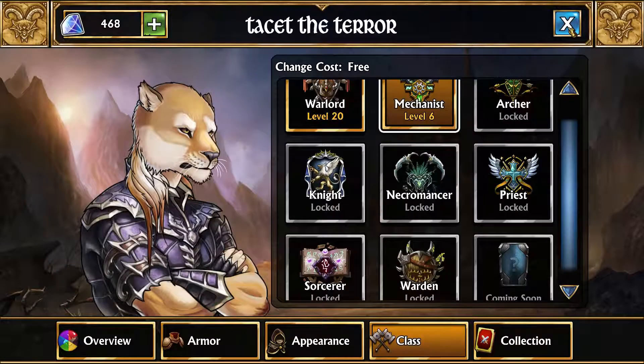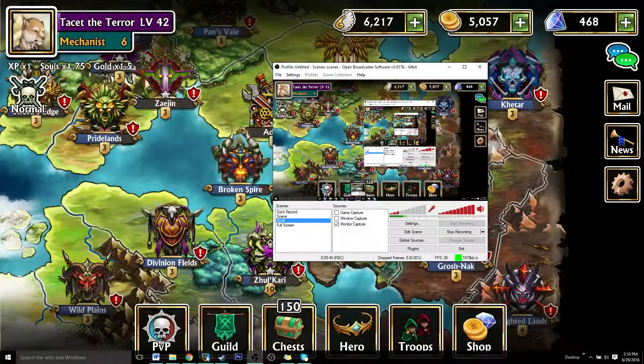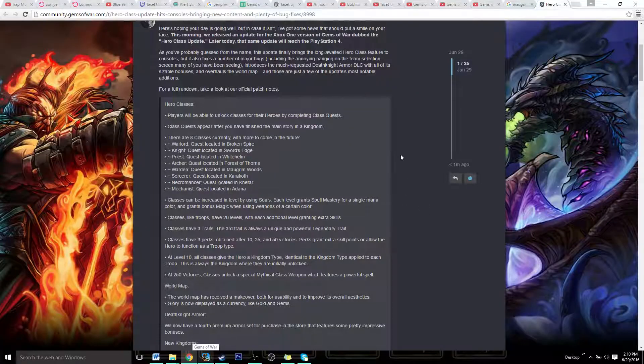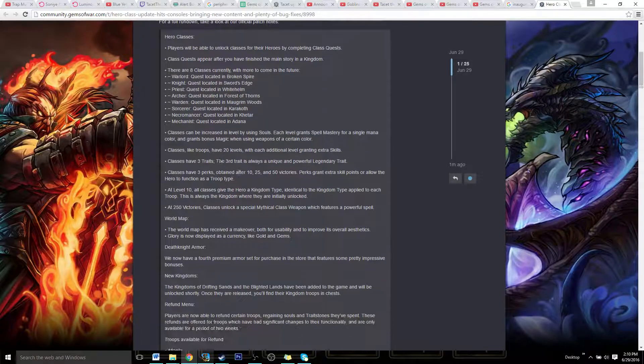Let's go back into looking at things that have just happened with this update. I'll be linking this in the description as well if you want to read through all of it. This just explains everything with the classes. Also — perks. That's something I completely just neglected to go over.